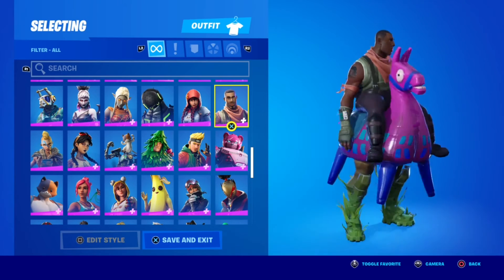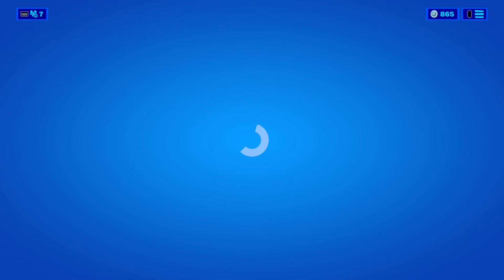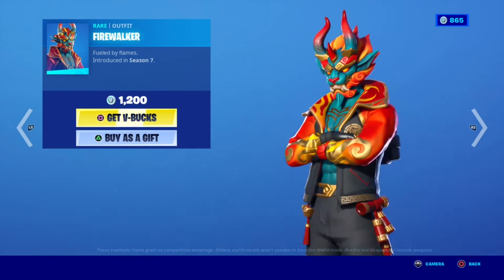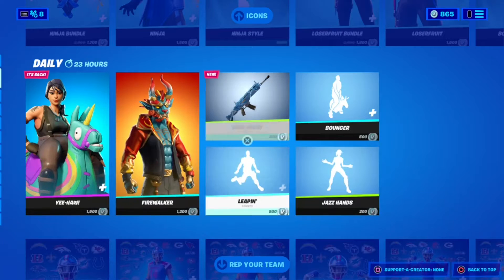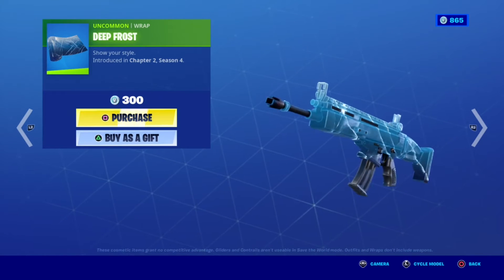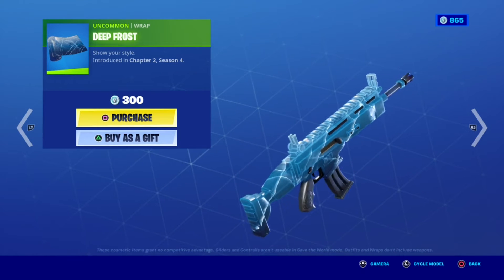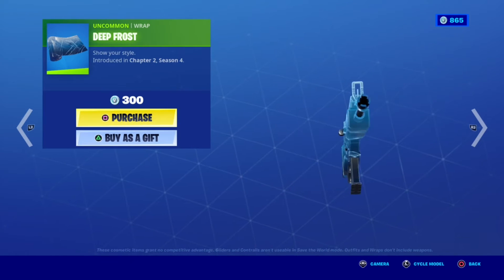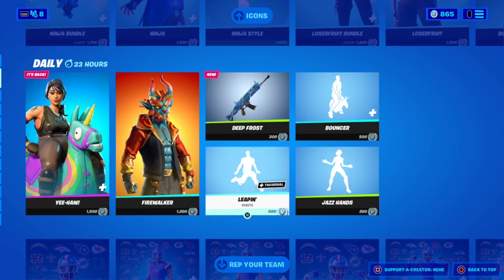I had this exact same emote. Let's go back in the shop. Alright, Fire Walker is back — I haven't seen this skin in a while. Deep Frost — it's a new wrap. That's an okay wrap too, it's like you have an ice gun and it's cracked. Oh, that's actually really cool — when you move around you can see it's animated. That's cool.